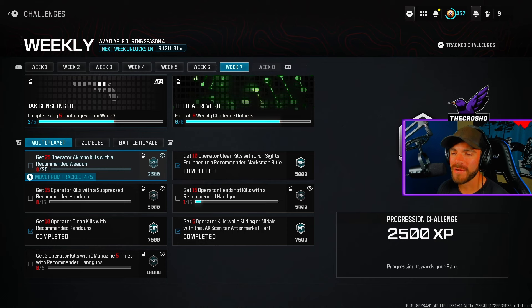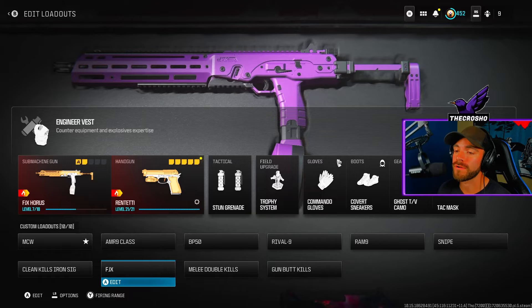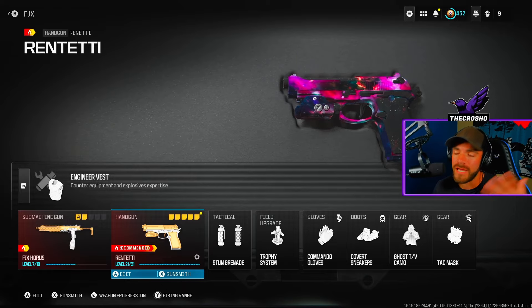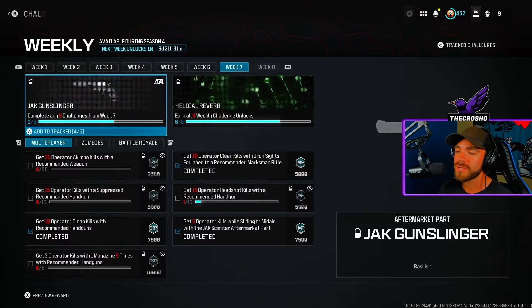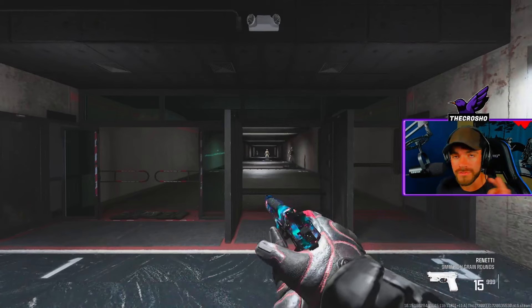Today: how to get 10 operator kills with recommended handguns in Modern Warfare 3. Super super easy, let's get started. Must use a recommended handgun — either the Renetti or the Basilisk. I'm using the Renetti, fully leveled up. Attachments are completely up to you. You could technically combine all of these handgun challenges, but I like to split them up so people can search them easily if they're doing this at a different week.